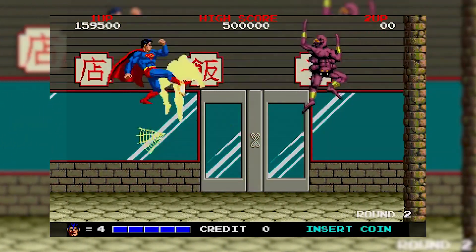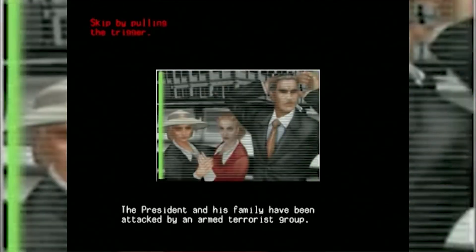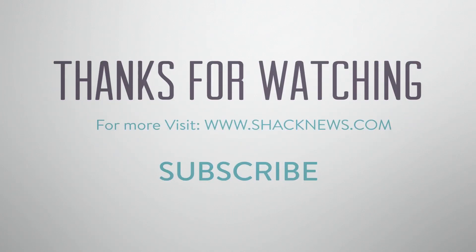Next time on Shack's Arcade Corner: The President and his family have been attacked by an armed terrorist group. They are demanding freedom for their dictator. Go to the location immediately, take out the terrorists, and save the President and your family.